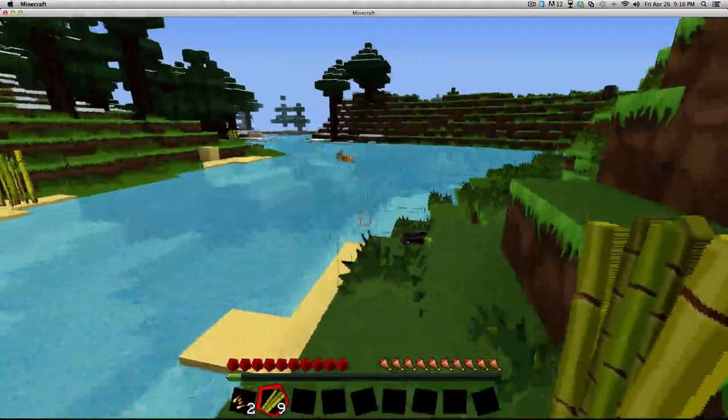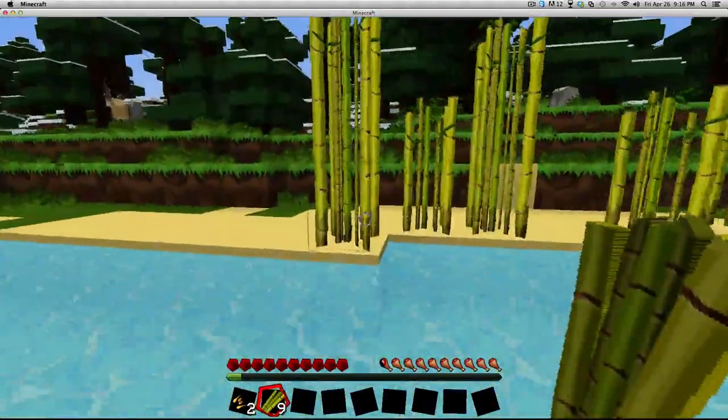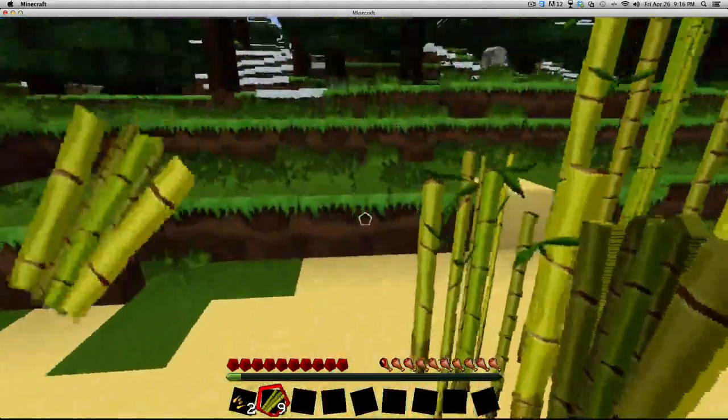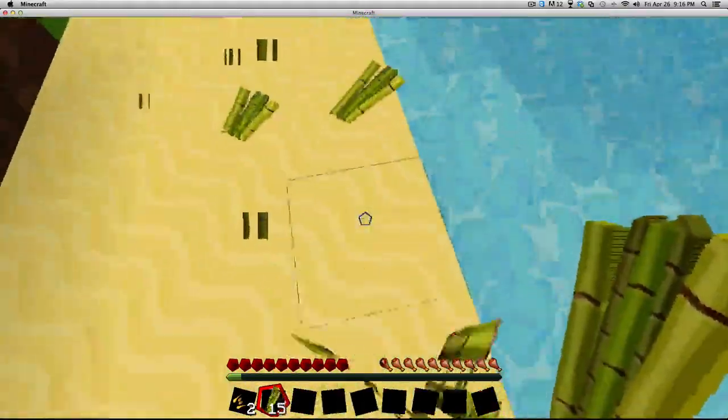There's a kitty — I'm gonna mess it up, unless I could tame it. We'll eventually need sugar cane because then we could tame stuff with sugar lumps.